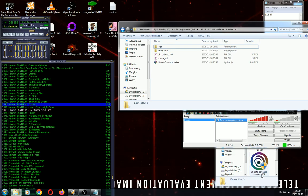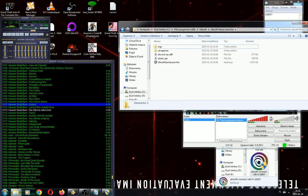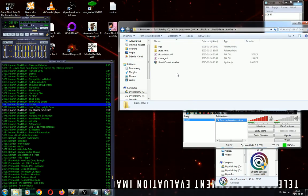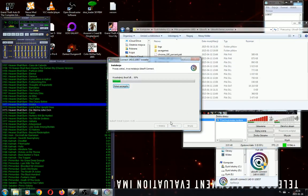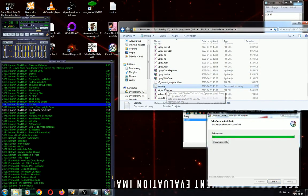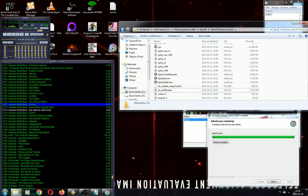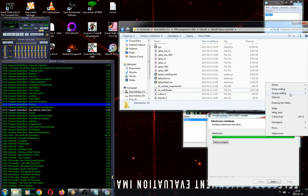So now you have Ubisoft Connect — this version. Just play. Let's try. Okay, you have installed this. Now you search the version, delete, delete the old one, copy the new version. This number — faster.